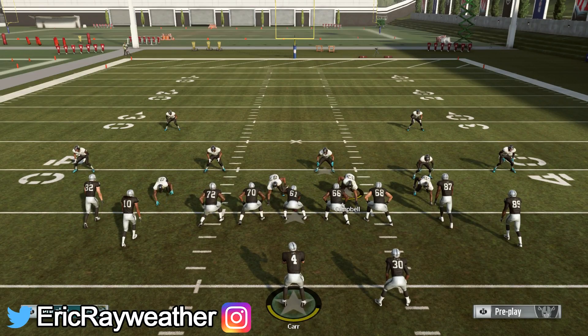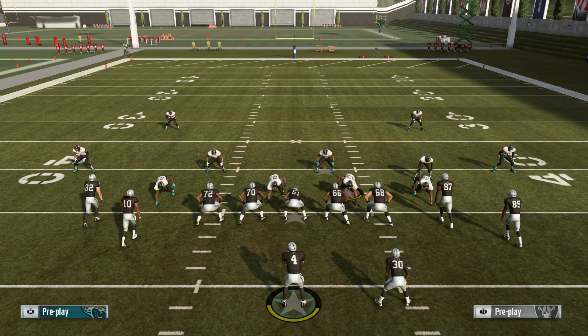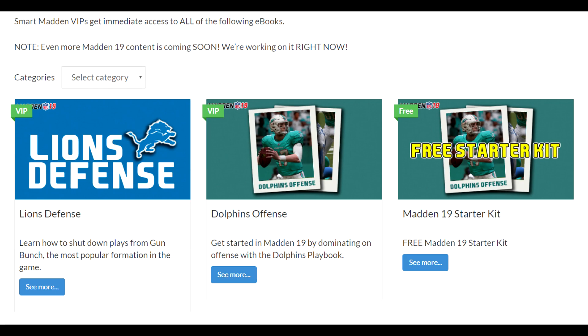This is out of the Titans playbook, it's in the Bengals playbook, and also the Rams playbook I believe. I will be doing a Titans eBook very soon on smartmadden.com — I'll have the links in the description and in the comments. The VIP section is what I recommend at $10 a month — you get every eBook, every mini scheme, every exclusive tip that drops. You can also get a free starter kit on the site by just signing up with your email. You get a free offense, defense, red zone plays, some blitzes — pretty much everything you need to start the year.